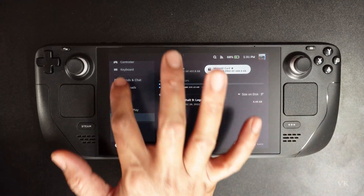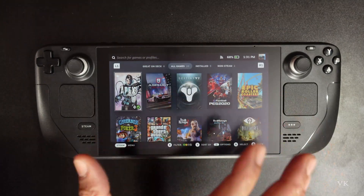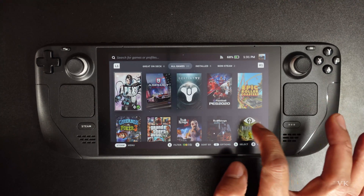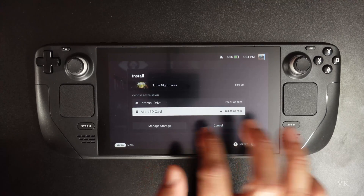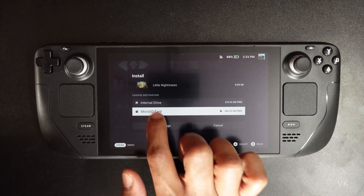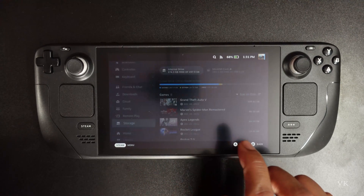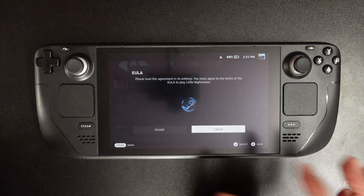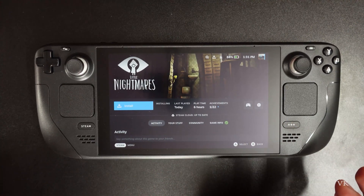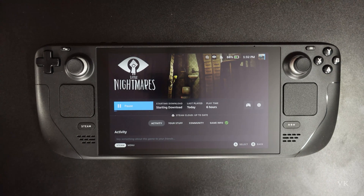Now, if you want to install games directly on the micro SD card, go to your library. If you have some games, select one — I'm going to select Little Nightmares. Here are the install options. It will prompt you: internal drive or micro SD card. Select micro SD card, then tap install. It will install directly to your external storage. That's it — this is the way you can download games directly to your micro SD card.